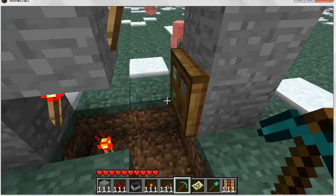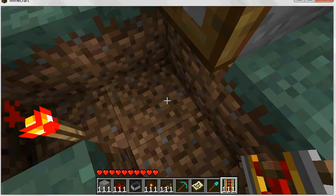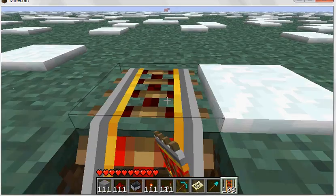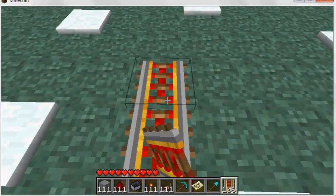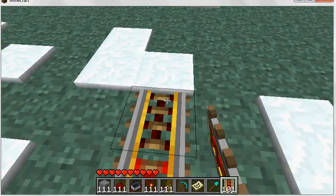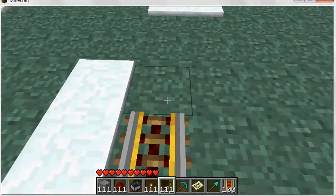It's supposed to be like that but I put the torches on first. Then put track up like this. I'm probably gonna have the train station right here.